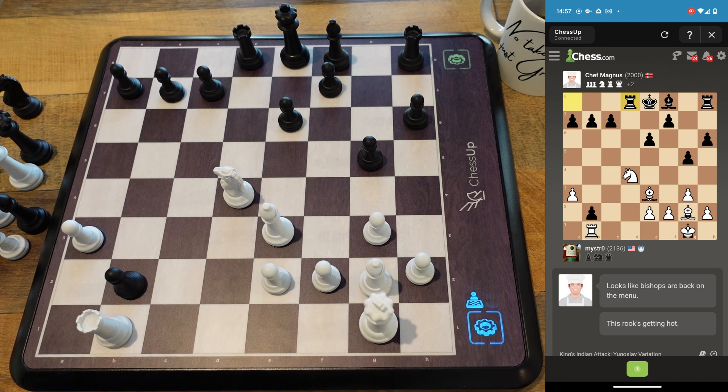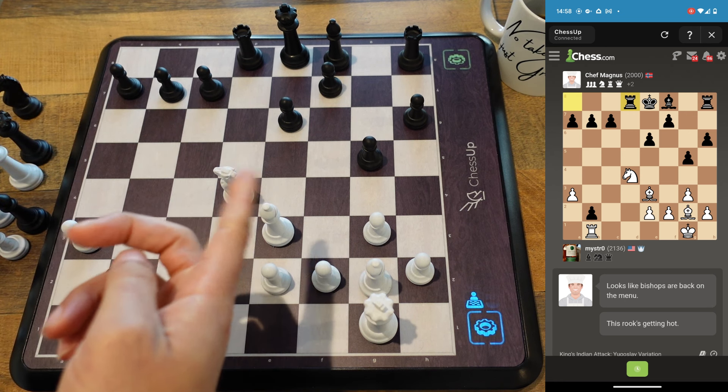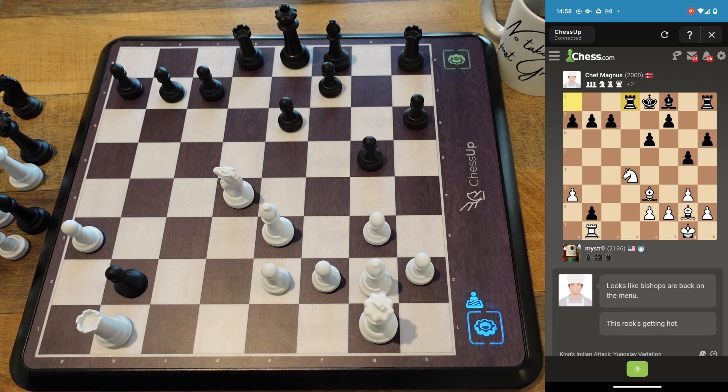I don't want to trade my rook — that's the whole thing here. If I take this pawn on b7 and he pulls his bishop out, I won't have time. I have to take this pawn; if I don't, I'll be in a bit of a bind. The issue at hand is bishop to g7 — that's the problem.